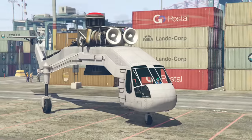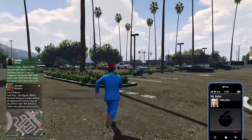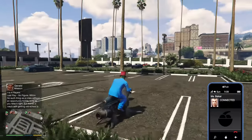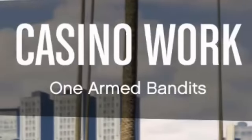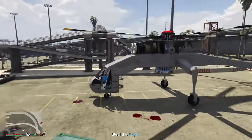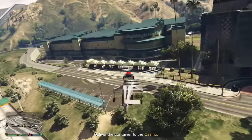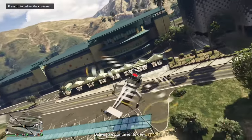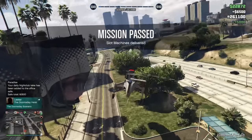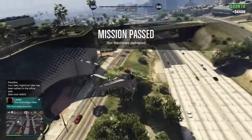The next vehicle is the Sky Lift. To get the Sky Lift you'll need to call Miss Baker and then press on Request Work. If you're lucky you'll get the mission called One Armed Bandits. During this mission you will need to use a Sky Lift to pick up a container. Once you have it, just drop it off at the casino — the mission will end and you'll be able to use the Sky Lift for as long as you want.